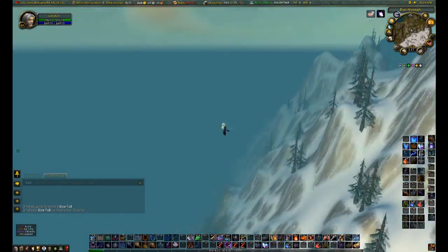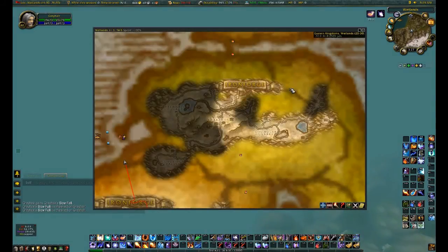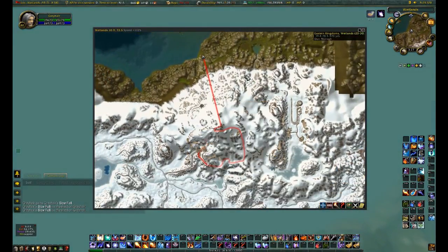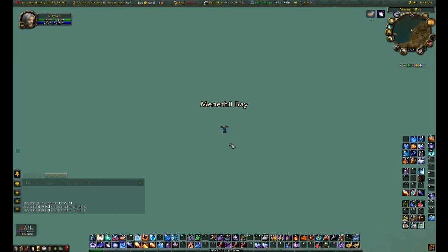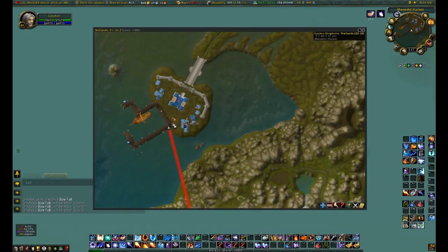Menethil Hill Harbor will appear underneath here in a few seconds. We can see on the map where I am — I have a motion trail enabled by the way. This map add-on is called Carbonite. Reapply slow fall.